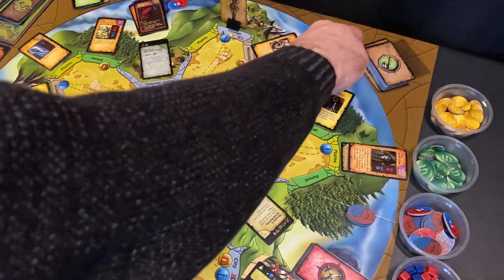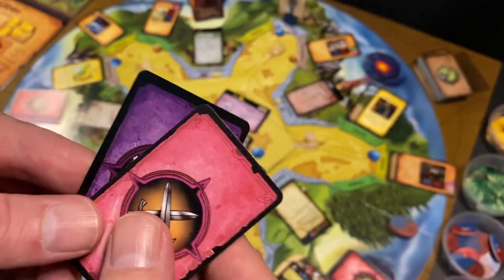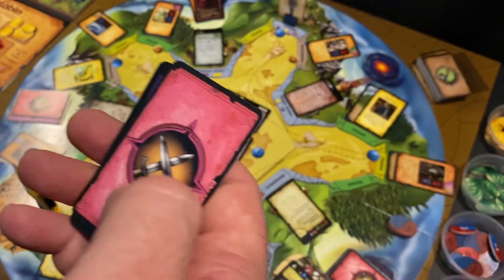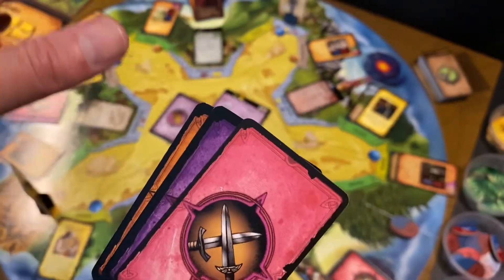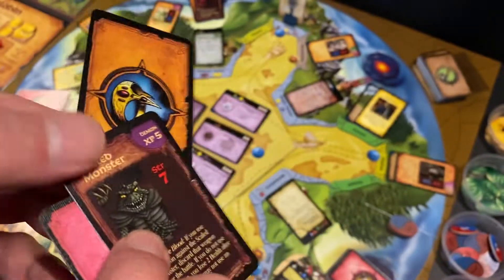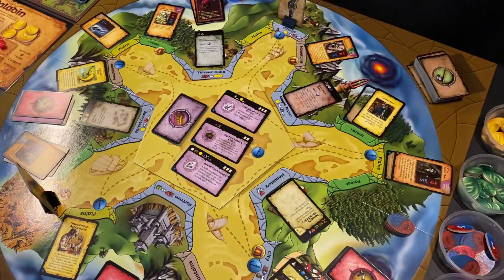The astral plane spaces are kind of like your bosses. In each astral plane space, you're going to have a lesser guardian, a greater guardian, and an artifact. I usually play this as a co-op variant — the co-op rules are in the Dragon Realm expansion. What you're trying to do in the co-op version is kill one lesser guardian and one greater guardian in each of the astral planes, and then collect all five of the artifacts, which are powerful items. That is the sequence of the game.